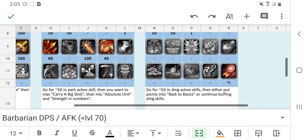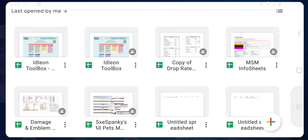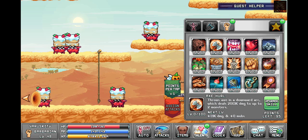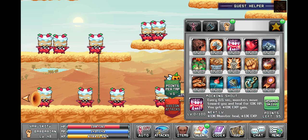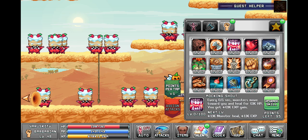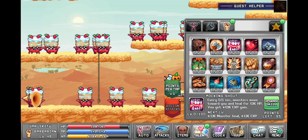So it tells me 50 in active damage — I don't even have that many points. So it tells me 50 in here and 50 in here, and then one in here. Every 0.5 seconds, monsters will move towards you — in here. Oh, that's a pretty dope skill.